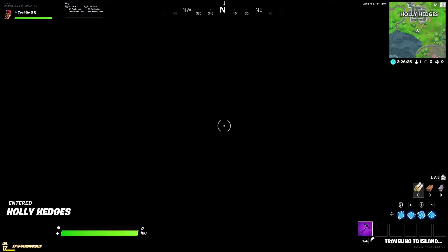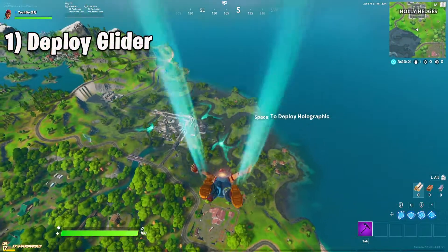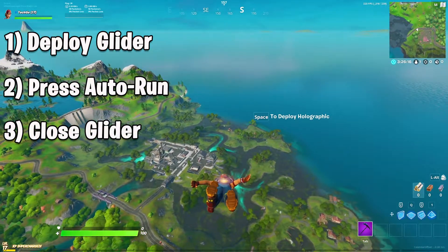So, in order to perform this glitch, you're going to want to fly over the swamp, open your glider, press autorun, and then immediately close your glider with autorun still enabled.